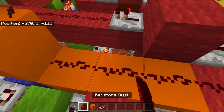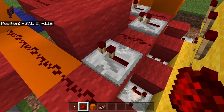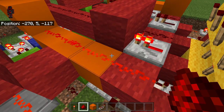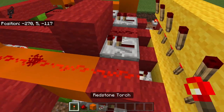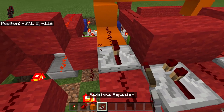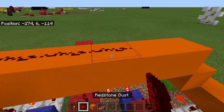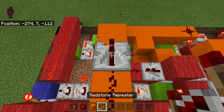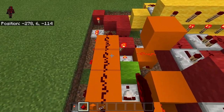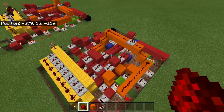Then run redstone dust right along. Because, as I stated earlier, if this gets powered, this line gets powered — we cannot have that. So instead of placing a piece of dust right here, let's place a repeater, and then just run a string of redstone dust all along. We're going to place a repeater here just to make sure we have enough signal strength, and then run it all along, and there you go — the RPC 2.1.